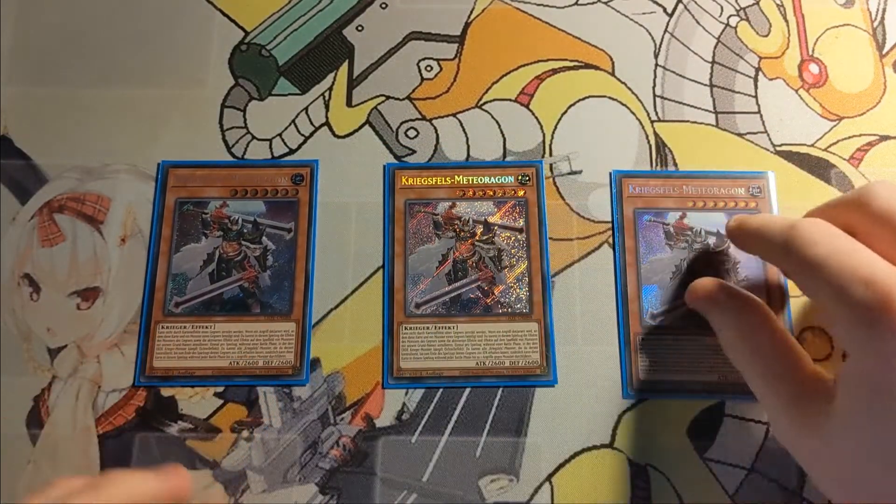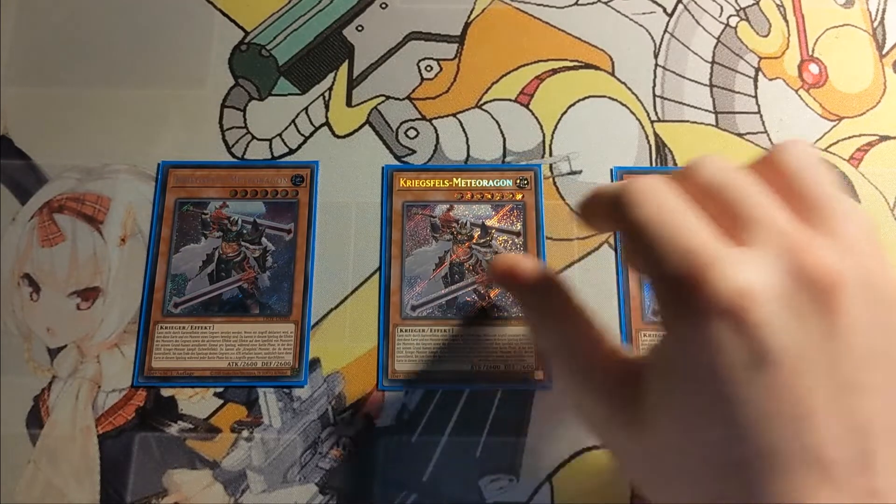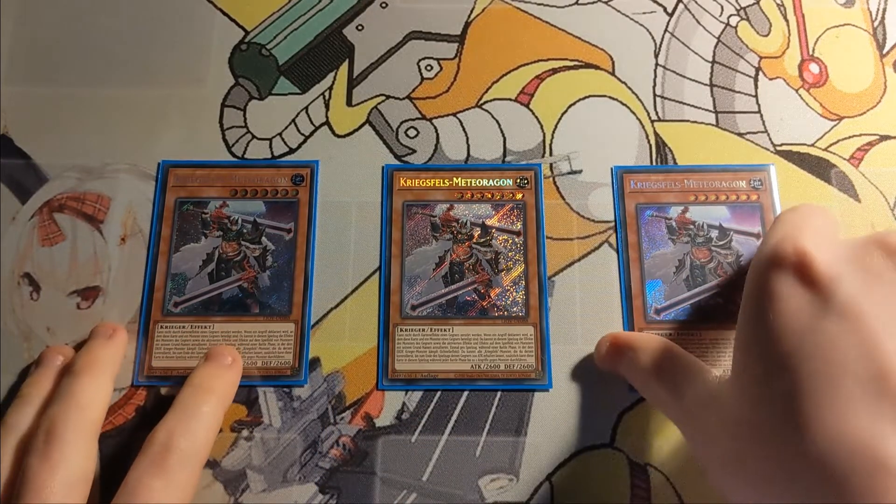We are starting off the main deck with three copies of one of your bigger guys, Meteoragon. Meteoragon can first of all not be destroyed by card effects, which on a 2600 body that has a lot of in-archetype boosts is not really that terrible. As any Warrog will do, they have an effect when an Earth Warrior battles. His effect is that when an Earth Warrior battles this turn, he can attack two monsters your opponent controls and all Warrogs gain 200 until your opponent's end phase. He can also, if he declares an attack, negate that opponent's monster's effects and deactivate effects of monsters with the same name on your opponent's field for the rest of the turn, which is really cool. Being able to swing twice with the boosts can really net you some neat kills on your opponent's boards.